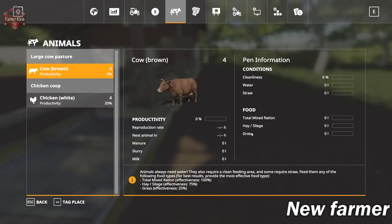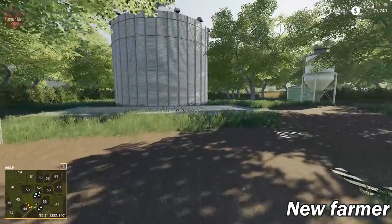Just as a refresher: for cows we need water and straw, plus total mixed ration, hay, silage, grass, or any combination. Total mixed ration gives 100% effectiveness on its own; feeding hay, silage, and grass together also gives 100% effectiveness — I believe these may be additive but I'm not entirely certain. The cows produce manure, slurry, and milk, and reproduce themselves. We've also got the farm silo, a lime trigger, and a water tank trigger right here on the main farm.